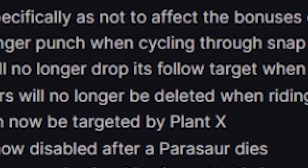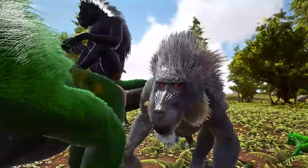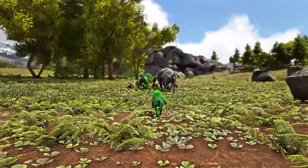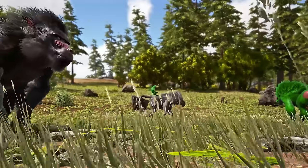The Dinopithecus will no longer drop its follow target when it has an attacking target. Apparently when you whistled for it to attack something it just stopped following at some point — well, that's no longer the issue.